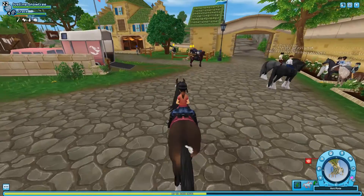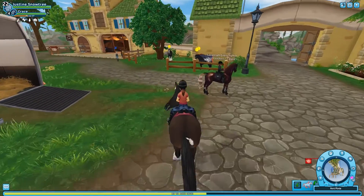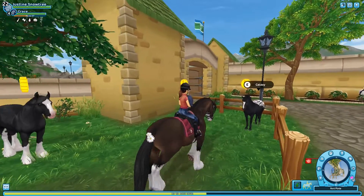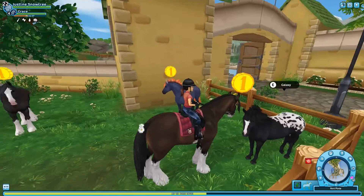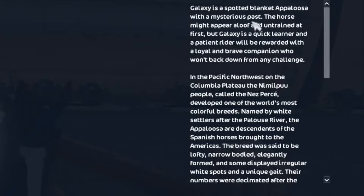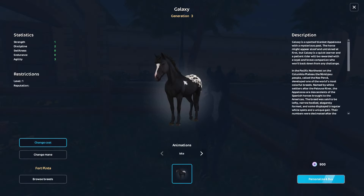The horse is located in Fort Pinta — it's just one of the horses out here. The description says Galaxy is a spotted blanket appaloosa with a mysterious past. The horse might appear aloof and untrained at first, but Galaxy is a quick learner, and a patient rider will be rewarded with a loyal and brave companion who won't back down from any challenge.